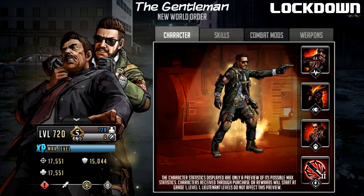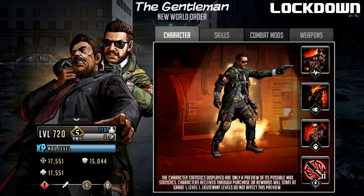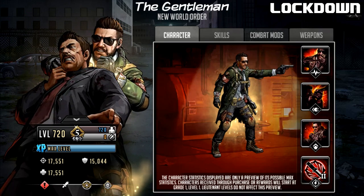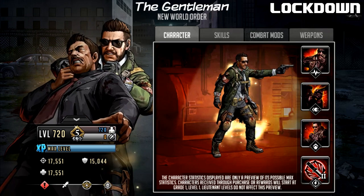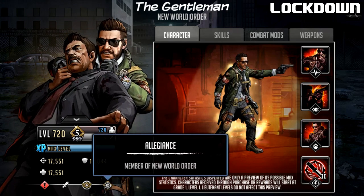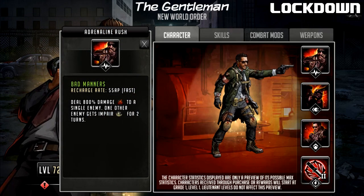Checking out the stats: as a Limit Break 3 Level 720 character, he has 17,551 Attack, 15,044 Defense, and 17,551 HP. He is an Alert character, considered a damage dealer Mythic character, and he is a member of the New World Order.